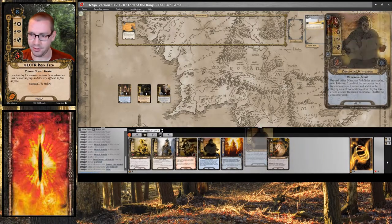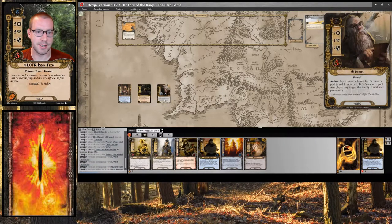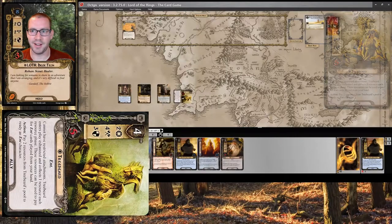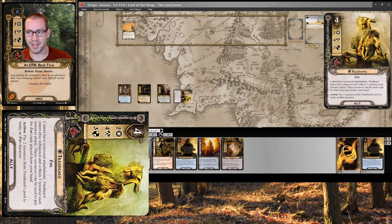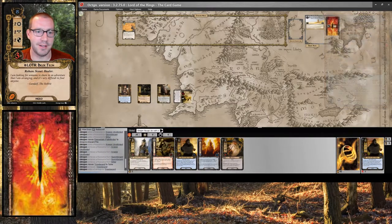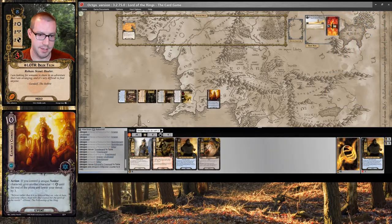First things first, I'm going to drop a Pathfinder for an extra resource, and then we can play Quickbeam, who does take a damage because I can't exhaust him since he's already exhausted. And then we quest — 8 willpower total. My threat is 25.